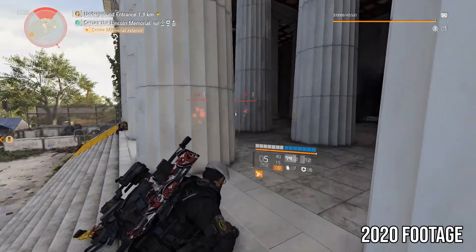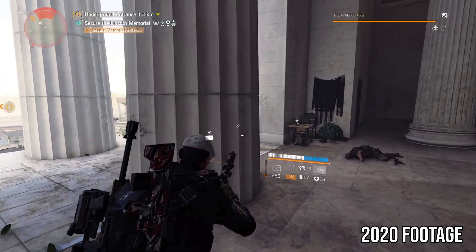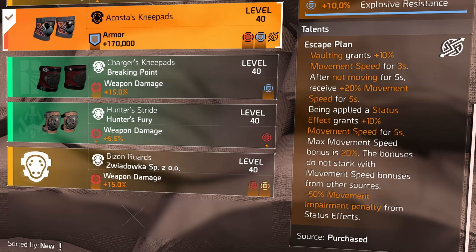There's a new exotic knee pad called Acosta's Knee Pads. The talent is called Escape Plan: vaulting grants plus 10% movement speed for three seconds, refreshing every time you vault. If you don't move for five seconds, you get a 20% movement speed buff for five seconds. Being applied a status effect grants 10% movement speed for five seconds. The max movement speed bonus is 20%, and the bonuses do not stack with movement speed bonuses from other sources. There's also a minus 50% movement empowerment penalty from status effects.